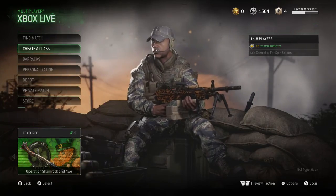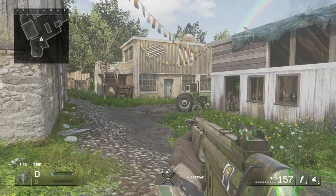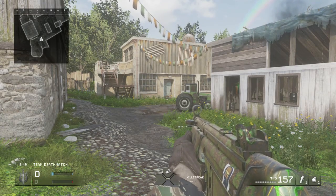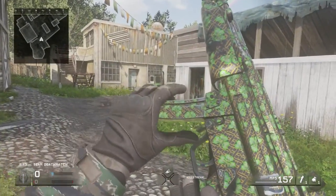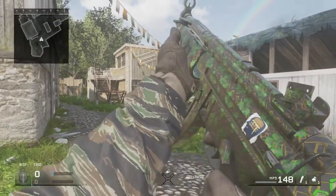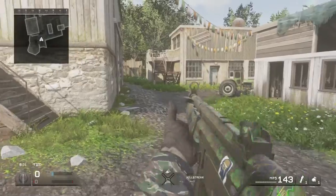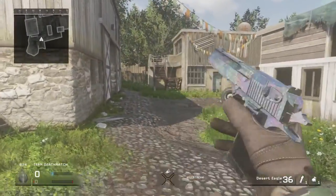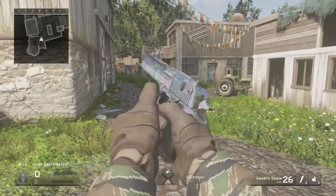Let's go ahead and take a look at how these camos actually look. Here we are on Daybreak itself — this is the map you unlock these camos on. This is Folium on the MP5 in the SMG category. I'm going to run through some reload animations just so you guys can see what the camos look like. And if we switch to the Desert Eagle, this is Prism right here.